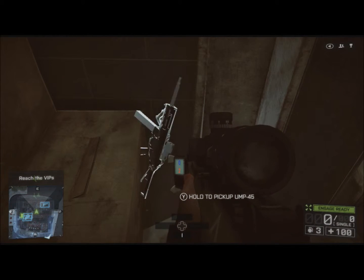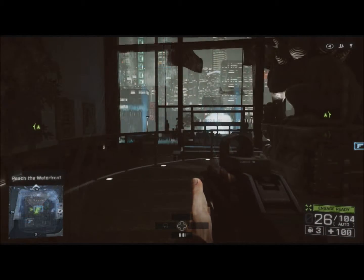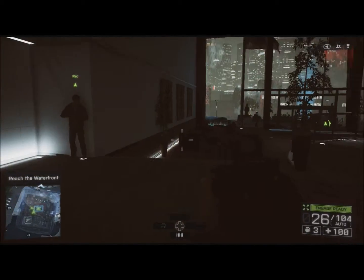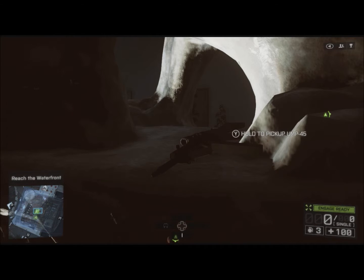There is the first weapon in the second mission. Stand by for weapon number two. Here is the second and final location for weapons in this mission — it's actually right here after the ammo box, left between the statue here. And there you go.